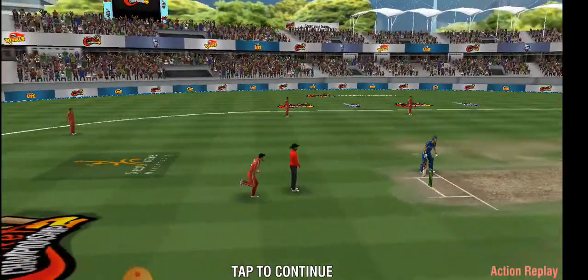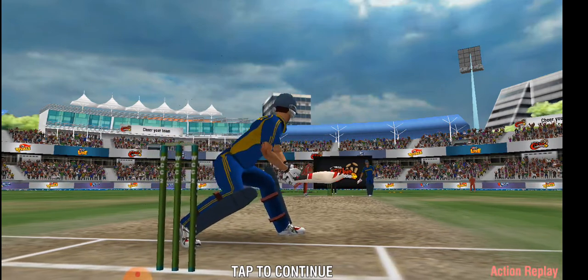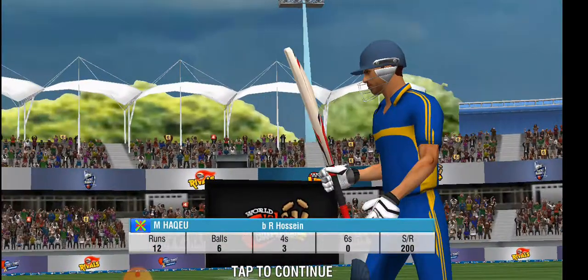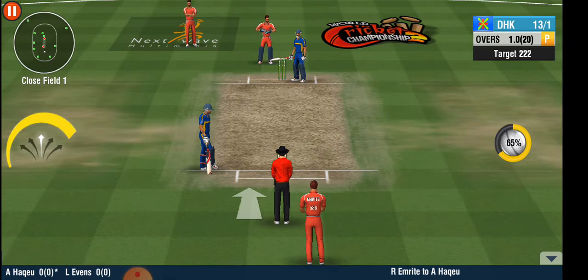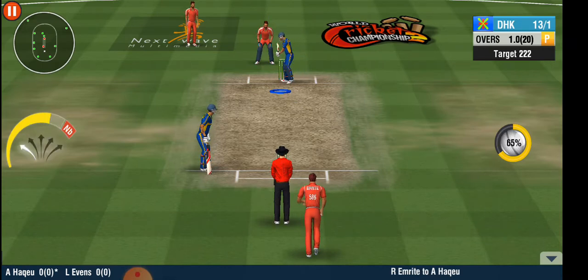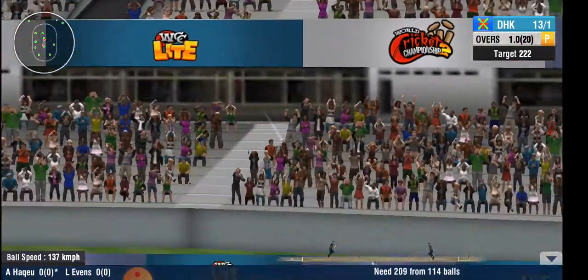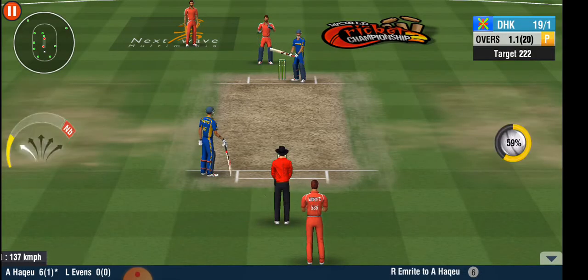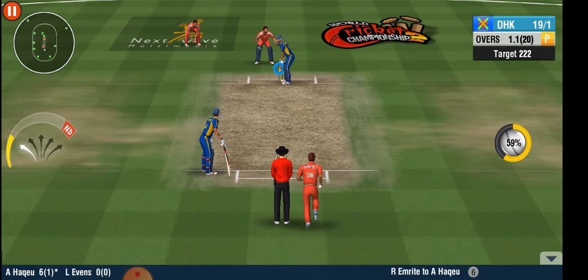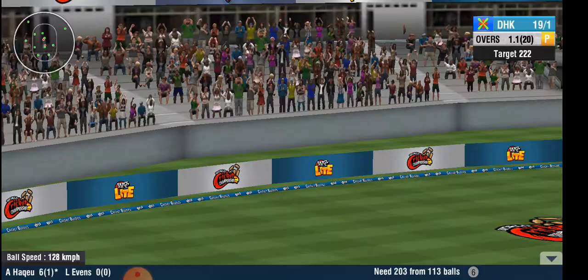That's the first wicket down in this innings. A new batsman walking in — hope he can save his team's hopes. The medium pacer has been called into the attack. Looks like he's sending a message to the bowler — first ball boundary. What a shot! A stupendous blow that comes to the stands.